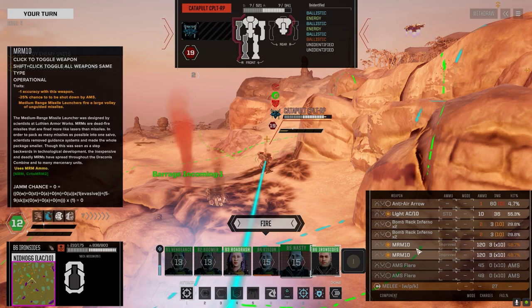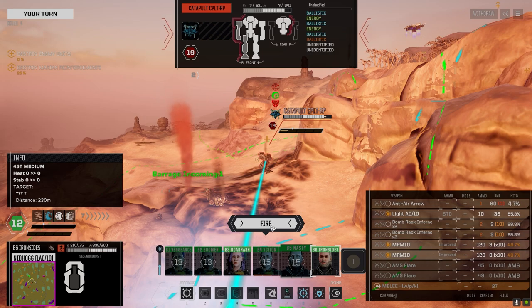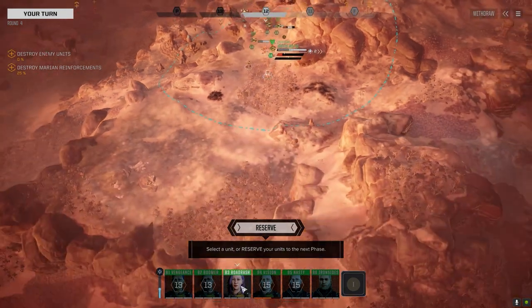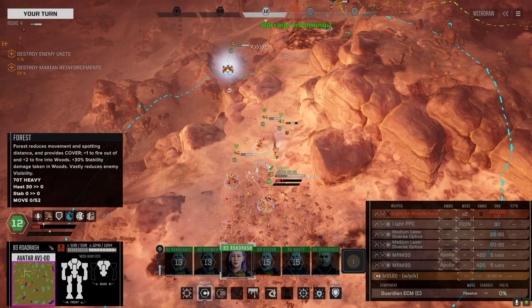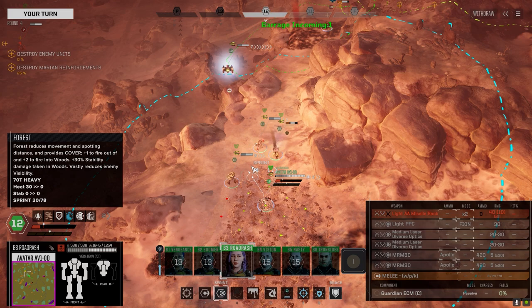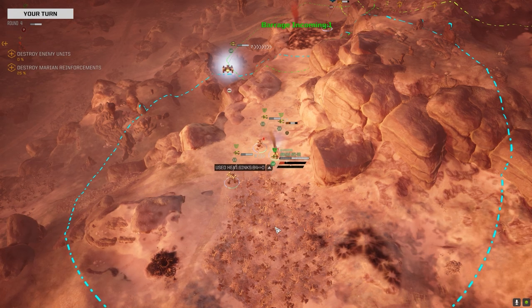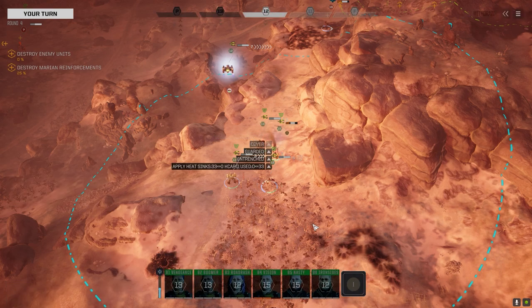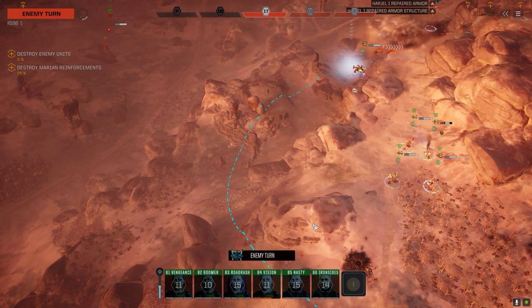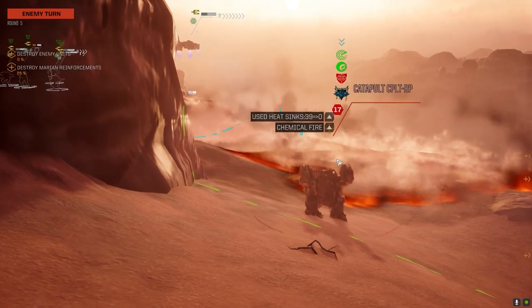We've got to keep the incendiaries for the other guy. Nice — good damage. Let's not be in the way of that asshole. I can't get a shot off from here — that's really not a good idea. I'm just going to push in here and position. We got a nightmare on our hands. It would have been better if we started down there — we could have killed that guy probably in a couple of turns.